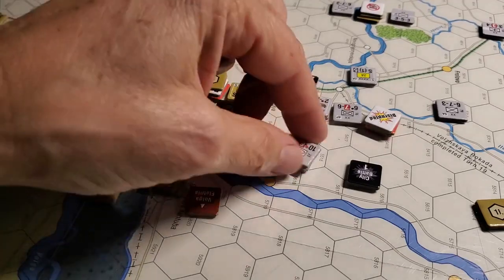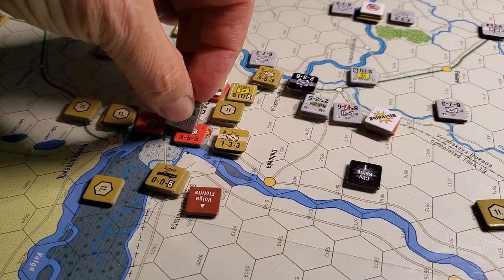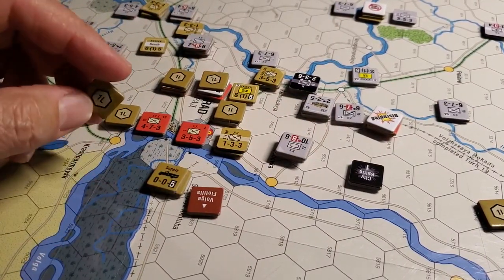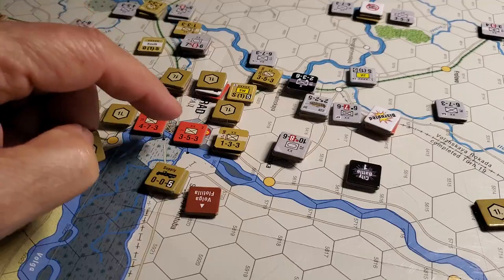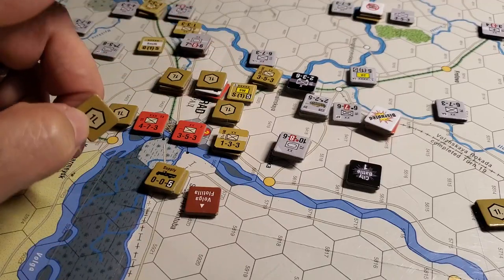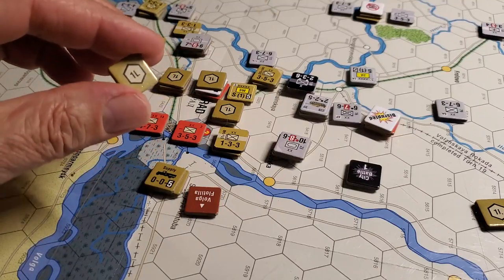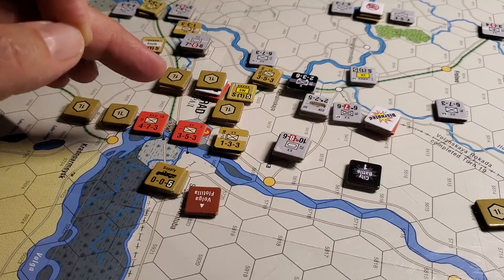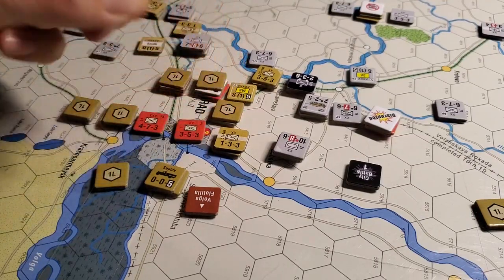So last night, during the German turn, my guys ran down here and got adjacent to Stalingrad and hit the city. Because of the result and the column shift, it was pretty bad for the Germans — they lost a step, and the Germans really can't afford to lose much at all. There's a time and a place for super aggressive play, and this was one of them, because I'm trying to crack the auto victory condition, and if I had been able to get into Stalingrad for two VPs, we would have got a lot closer.